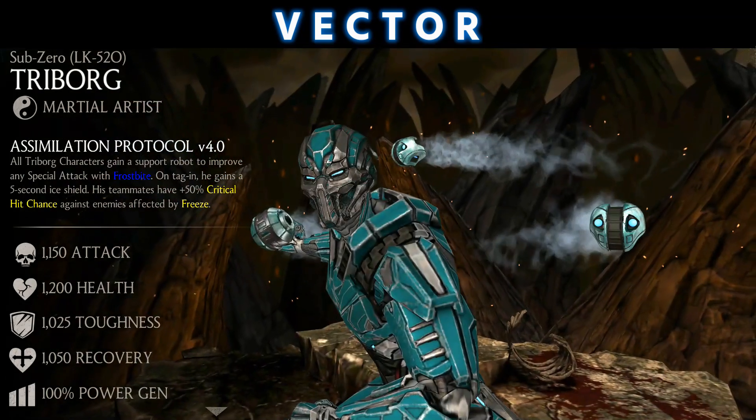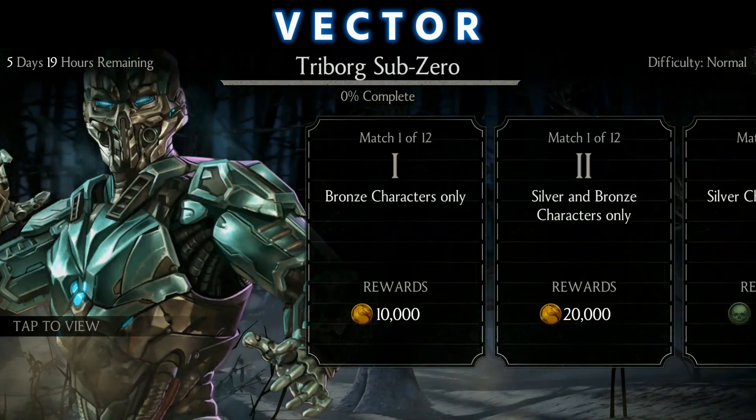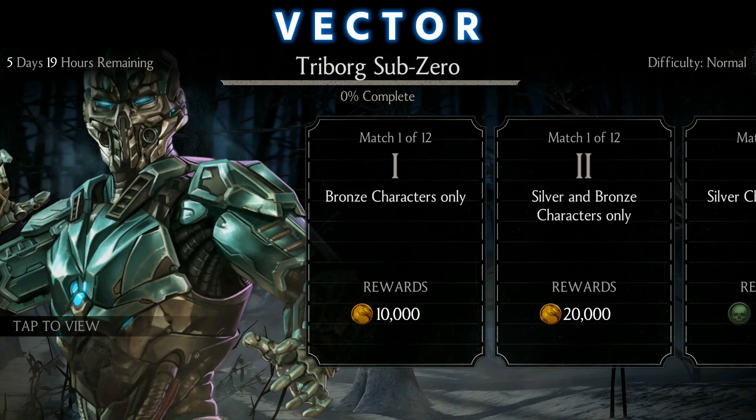The Triborg Sub-Zero in the form of a robot is a big deal. If you go back to tower number four, it's only made up of martial artist characters for my team, and for tower number five, Scorpion must be on my team — so that's an okay requirement.